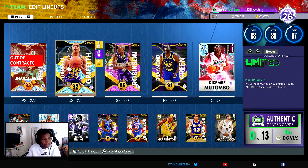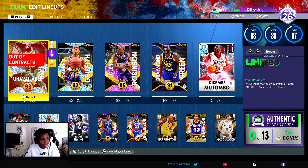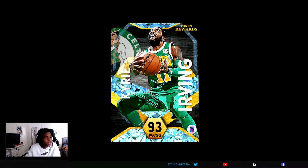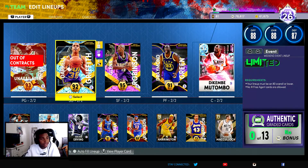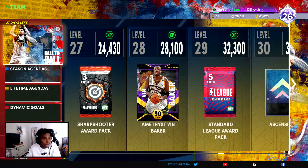Darrell Griffith has a shot I like. I like Dwayne Wade's jumper though, even though his three-pointer isn't that high — he has a B-minus three-point rating, I think it's a 78. Even though it's not that high, still good. But anyways, back to Darrell Griffith — let's talk about how to get him.